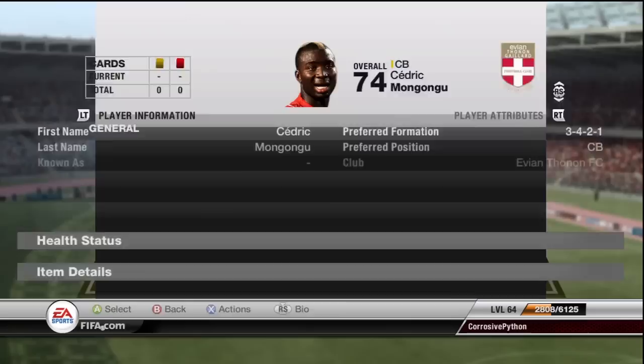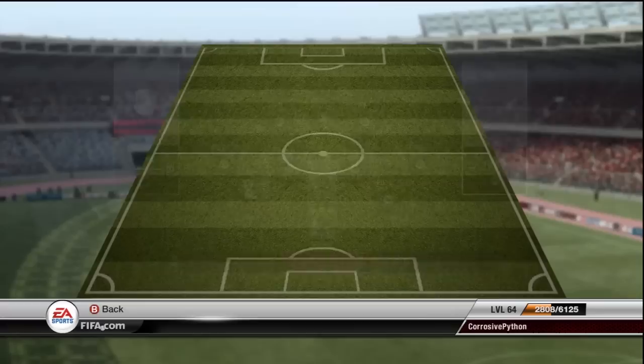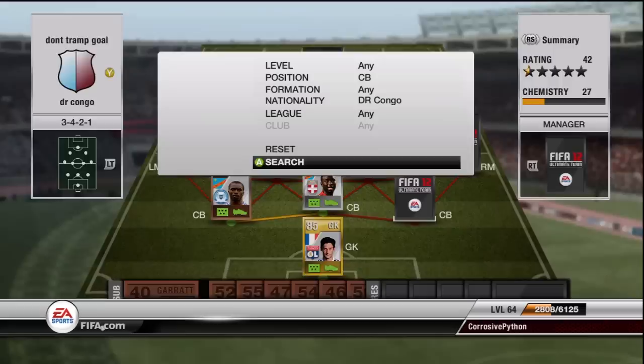On to the other center back, I played in the middle. As you can see, he's from League 1, cost me 500 coins. Mongongu — Cedric — 66 pace, isn't terrible, 76 defending and 76 heading. This guy was just a brick wall in the middle of my defense, 6'2". He links up with Lloris nicely.